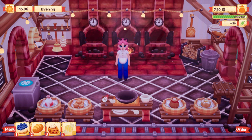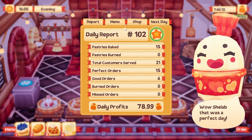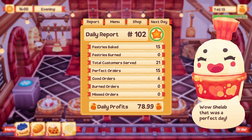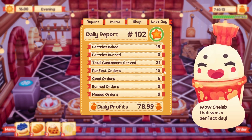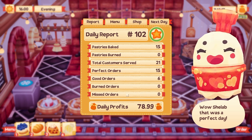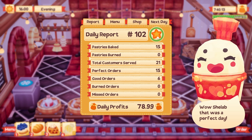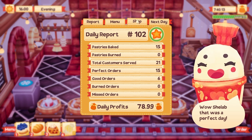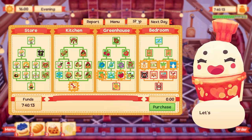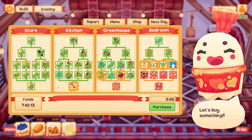We're nearly at the end of level 31, so tomorrow I'll get to pick a new recipe in front of you guys, which will be amazing. I've got quite a few levels to go, but 78.99 - that was a perfect day! 15 perfect orders, 6 good orders, 21 customers served - that was really good actually. Nothing burned, nothing missed.